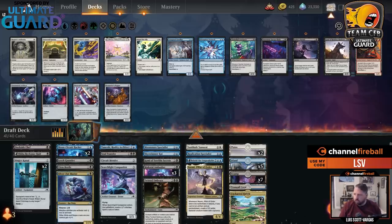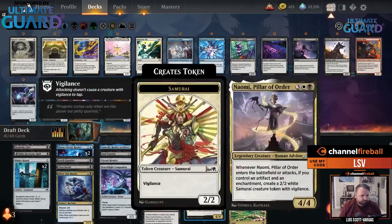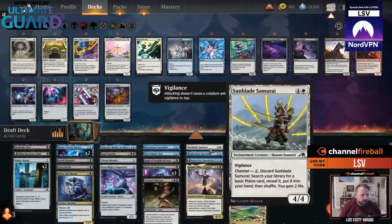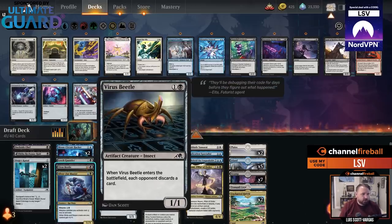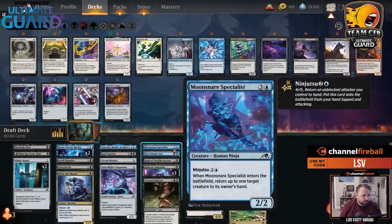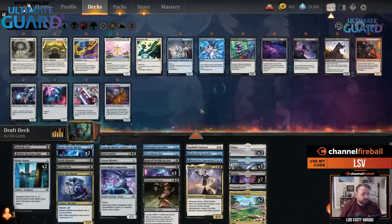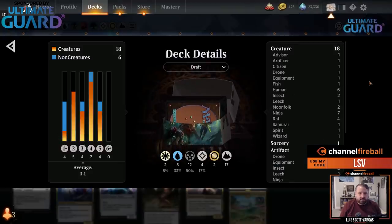I have four of the five colors done for set reviews and then we'll see their timeline. I'm kind of into everything here. Maybe I just cut the Sunblade Samurai instead, or potentially Virus Beetle — it doesn't get through very easily, but it's an artifact that does a lot for me. Maybe I can't play two of these, but I have a lot of creatures — 18 creatures right now.